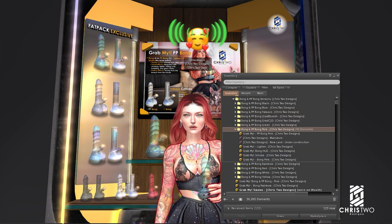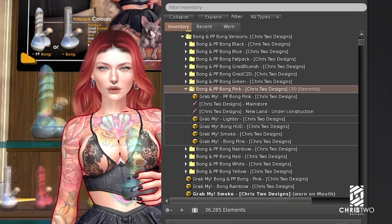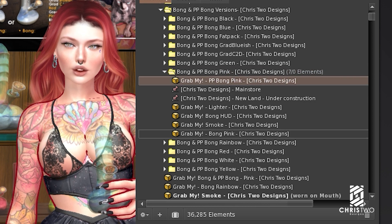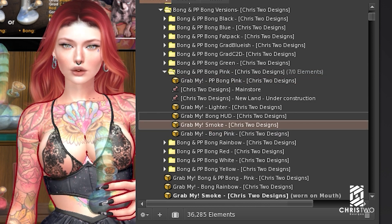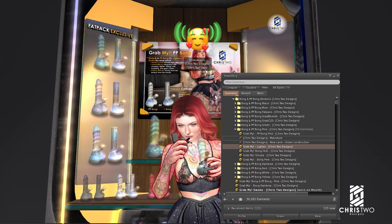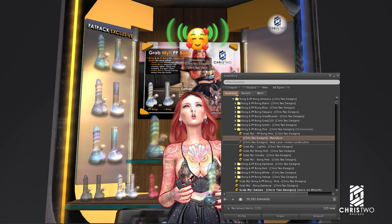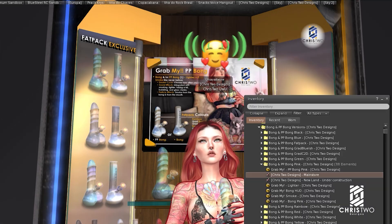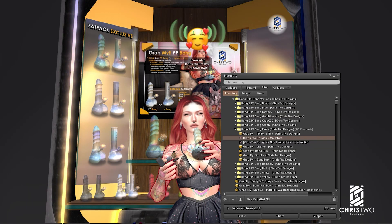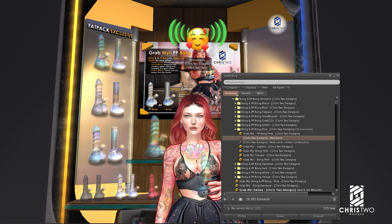When you finish unpacking your item, you will receive a folder just like this. What we have in the folder: the ppbong, the bong, the smoke, the bong hood, and the lighter. There are also two landmarks — one for our current store and one for the new scene. As you guys can see, we are in the new scene, just waiting to finish the store so you guys can take a look and enjoy it.